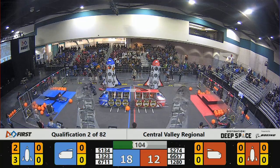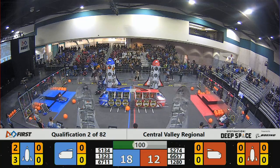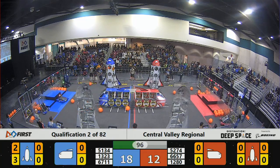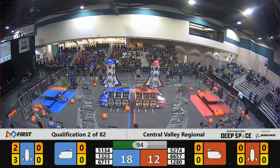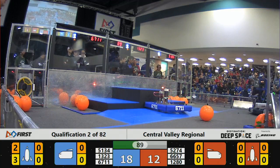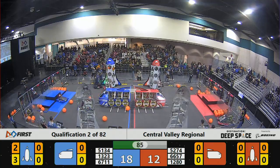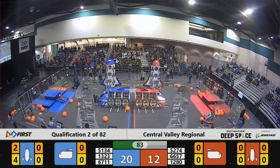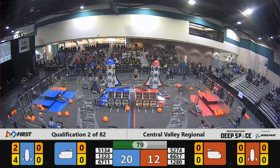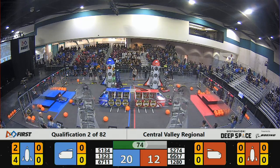13-23 is being harassed right now by 52-74, trying to play a little defense, keeping them from filling up that rocket. If you can get all the hatch panels on your rocket and fill it with cargo — that's six hatch panels and six cargo balls — you get an extra ranking point. And that's what the Blue Alliance is trying to do right now, but they are being harassed by the Red robot.